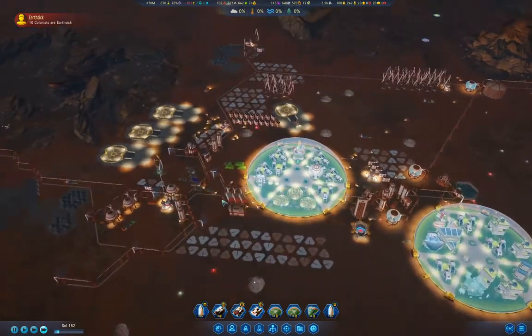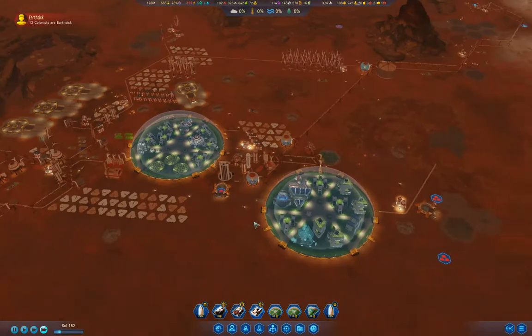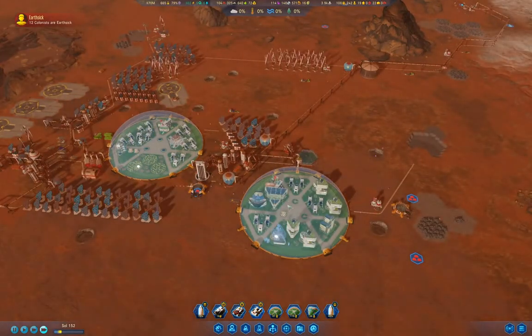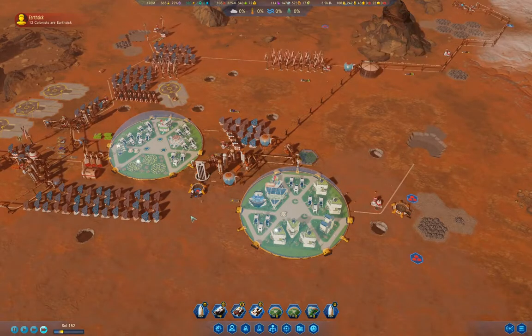Our rocket from Earth is almost here — well, three quarters. We don't have any homeless people anymore. Our birth rate is okay, but it could be a lot higher.